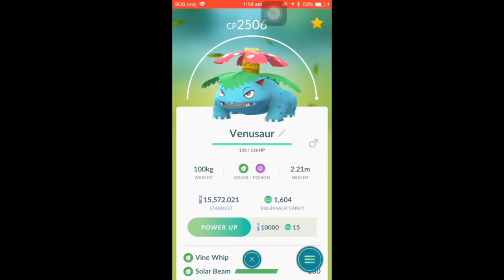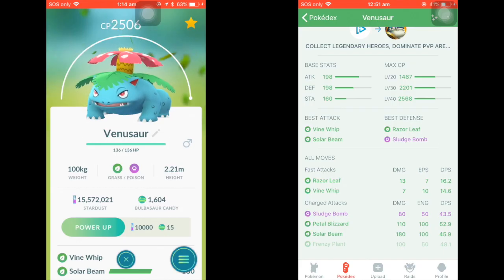Venusaur has 198 in both attack and defense and 160 in stamina. This makes it quite a balanced Pokemon in the sense that it's tanky enough to take hits while also being able to dish out damage to any threats that come against it.